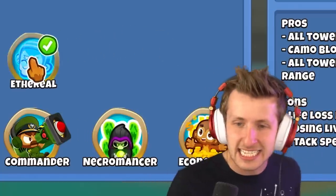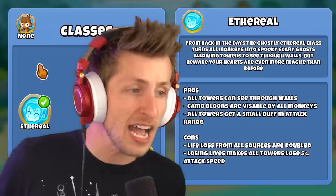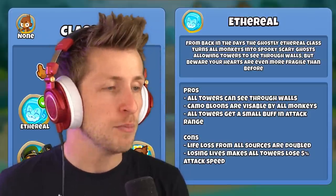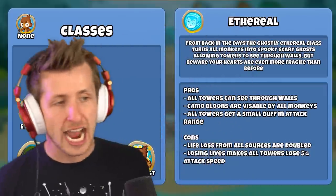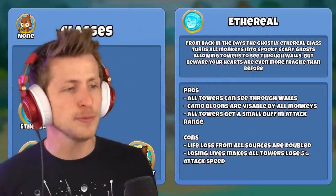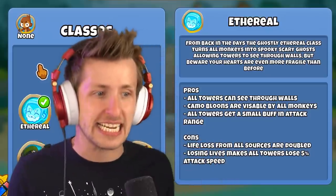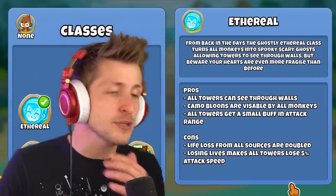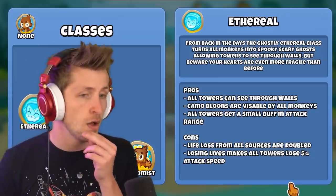For the last class, it's time to check out Ethereal. From back in the days, the ghostly Ethereal class turns all monkeys into spooky, scary ghosts, allowing towers to see through walls. But beware — your hearts are even more fragile than before. Pros: all towers can see through walls, camo balloons are visible by all monkeys, all towers get a small buff to attack range. Cons: lives lost from all sources are doubled, and losing lives makes all towers lose 5% attack speed.